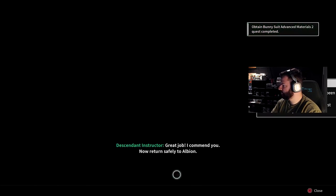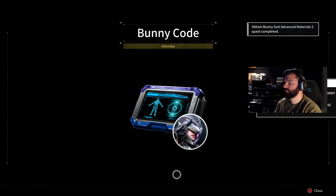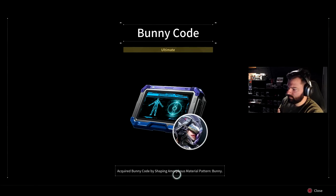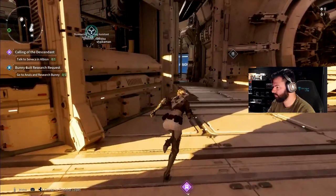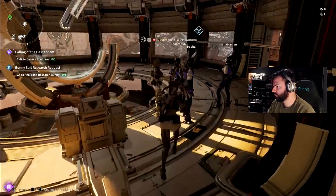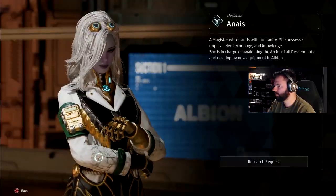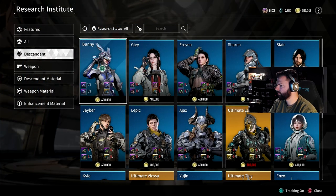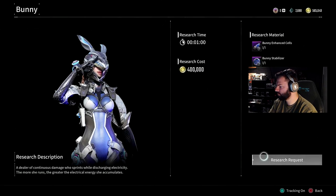If you choose the Amorphous Material Pattern Bunny as your reward, this is the final piece of Bunny's materials that you actually need, and it will give you the ability to craft her as a playable character. From here, once you've completed this mission, you will go back to Albion and find Anas. Anas gives you the ability to craft weapons, characters, and a whole bunch of other stuff through her machine, so once you find her you'll be able to craft Bunny.